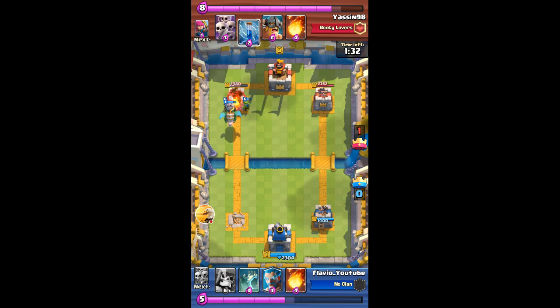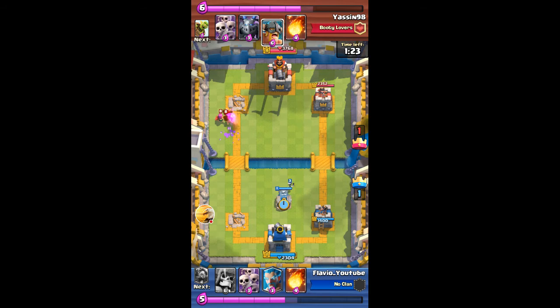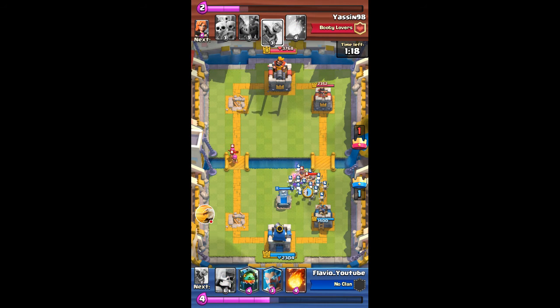I zap the tower so it retargets onto the goblins. He zapped my inferno dragon to reset its charge, but unfortunately for him the inferno dragon managed to take out the tower even though he zapped. Now he's rushing me with elite barbs on the right side and I have to use skeleton army to deal with them.